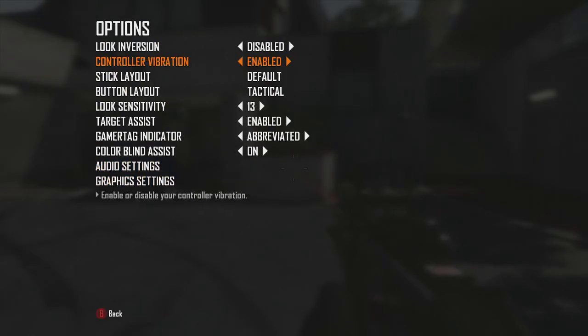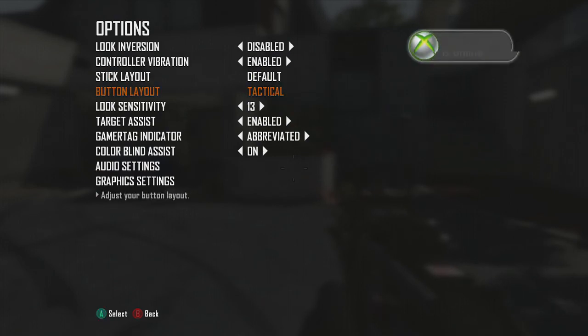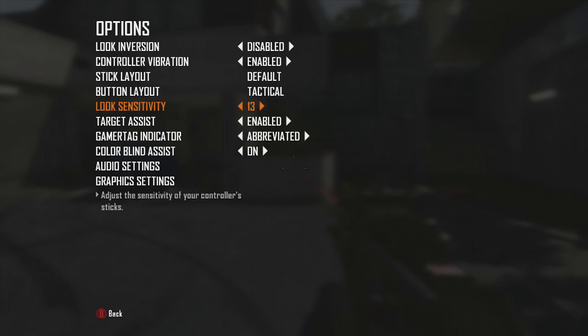So first, go to Options. This is basically the best controller setup: inversion disabled, control vibration enabled, stick layout default — but I'd recommend switching to tactical. I've been playing tactical since Modern Warfare 2 and it's really good. You can't even panic knife in Black Ops 2 anyway.